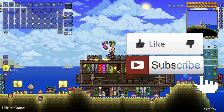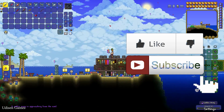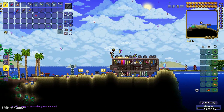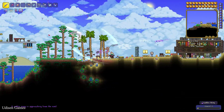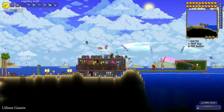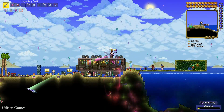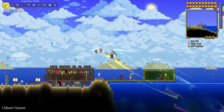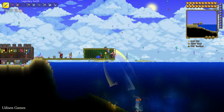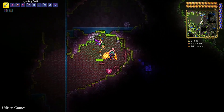Before you start, don't forget to like and subscribe — I create tutorials every day just for you. As you can see, when you activate the standard you can summon the goblin army. If you kill the goblin army, you can summon and find your Goblin Tinkerer NPC, which is extremely important in Terraria. Okay guys, let's go.